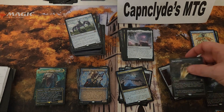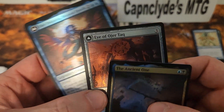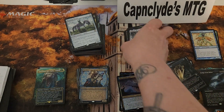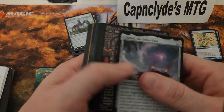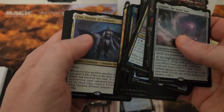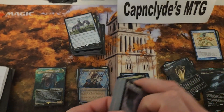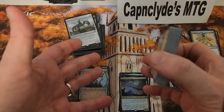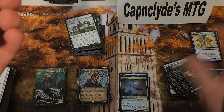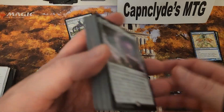For foil mythics, we had three foil mythics — pretty good hits for foils. Then counting all the non-foil mythics across the boxes: roughly 38 mythics total, which works out to around six to seven per box, not counting mythics from the various insert slots.